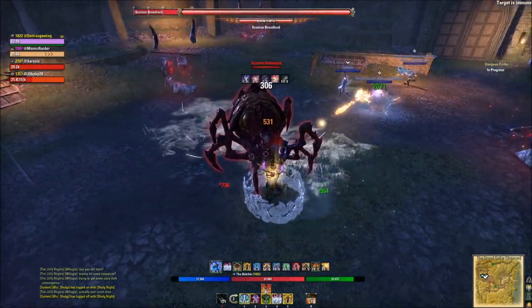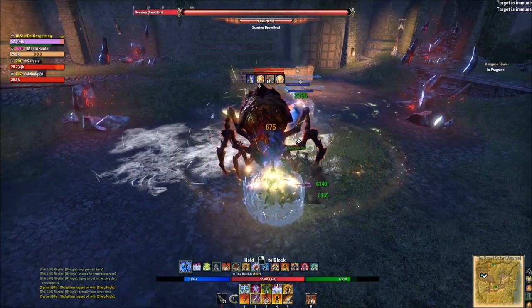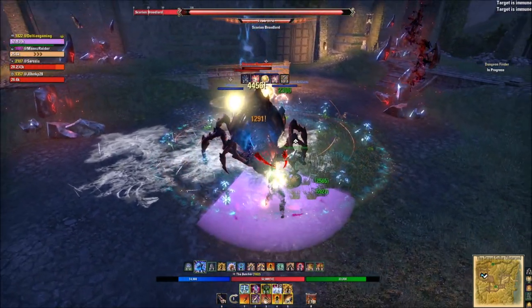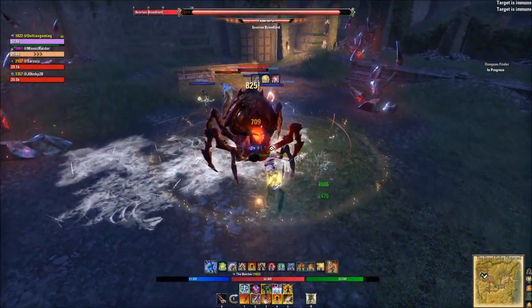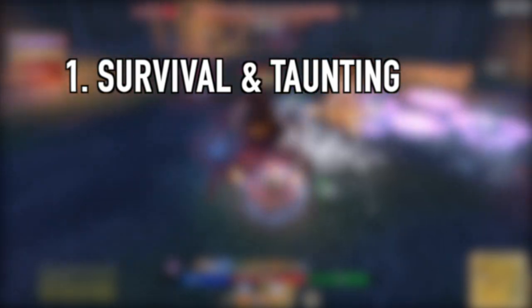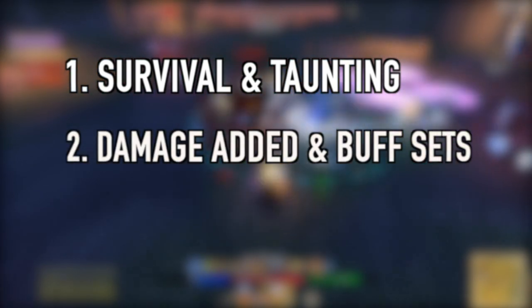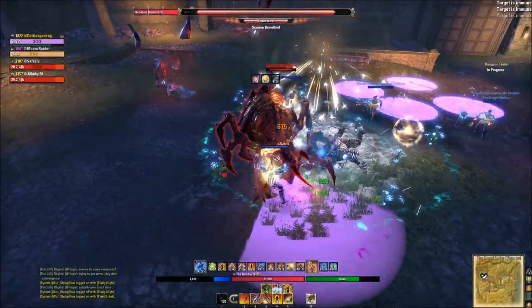In almost every other MMO, tanking comes down to stacking as much health and mitigation as possible — but not in ESO. ESO tanking is about three things: survival first, damage-added buffs and sets second, and resource sustain third.